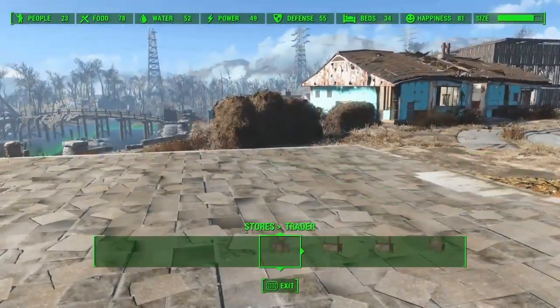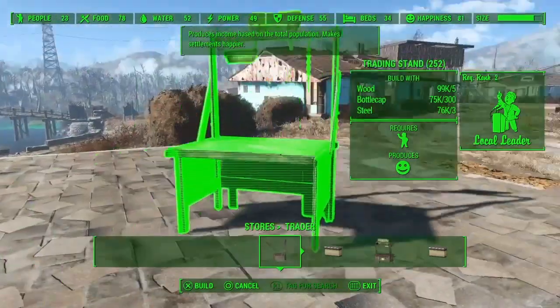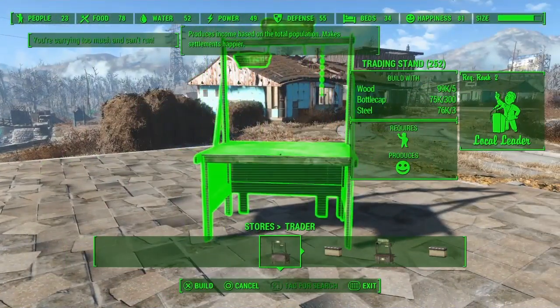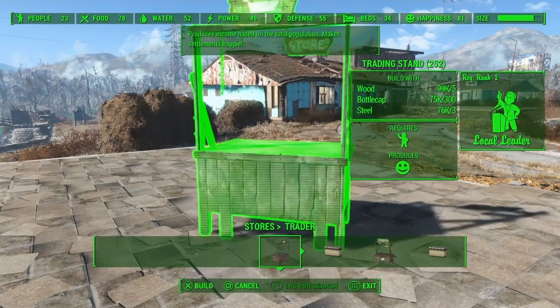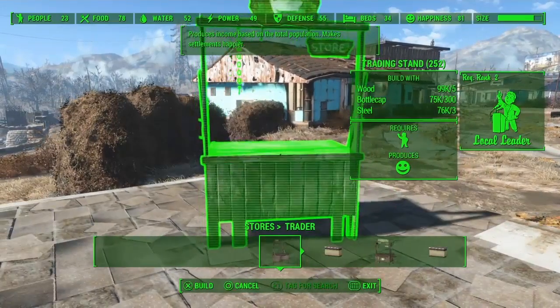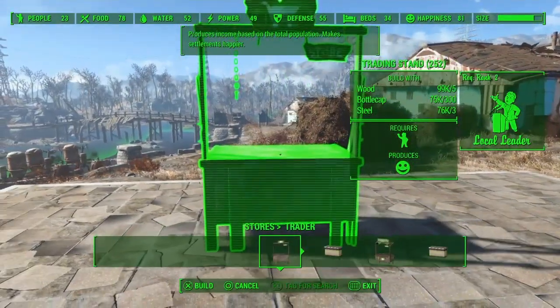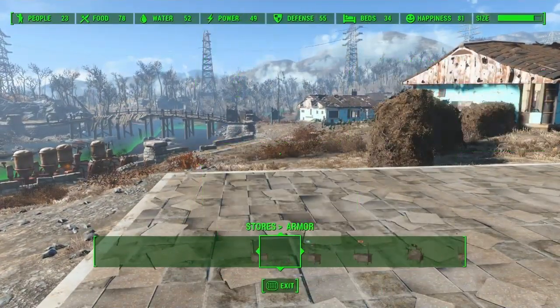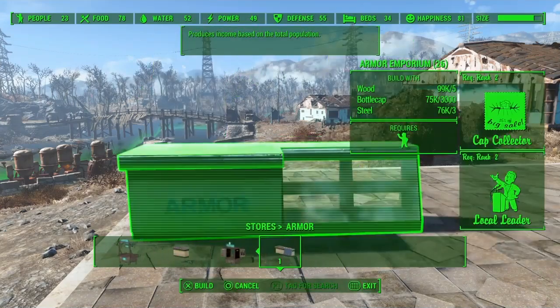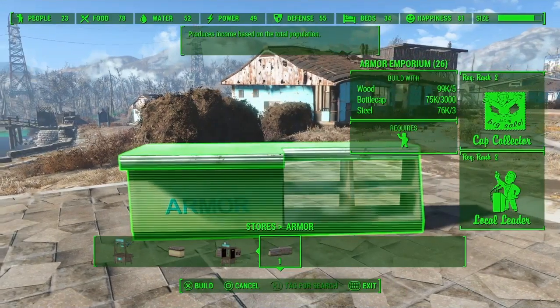This glitch will require you to have a store. Without pretty much anything at all, you can already build the first trading stand. It will cost you about 300 caps — this is the cheapest one, for about 300 caps. Trust me, it will be worth it; you will make your money back in genuinely about a minute. I'm also going to show you how to do it with the more expensive one, the armor emporium, which you can actually sell for 1,500 caps.